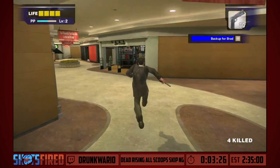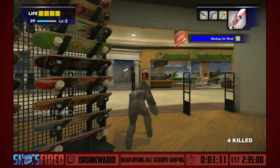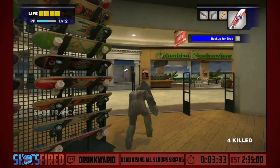We have three days to figure out why there are zombies and make sure we don't die in the process. The very first thing you'll see on the upper right corner of our screen is the scoop queue — the very first thing we have for the story is 'Back Up for Brad.'